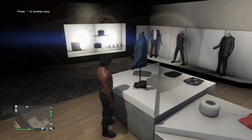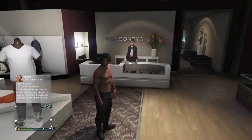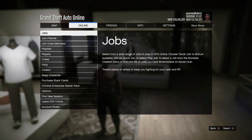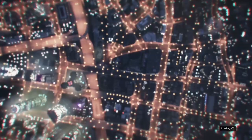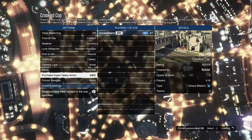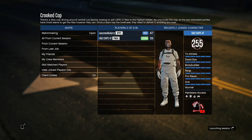Once you've got the outfit on, hit your pause button, go to Online, go to Jobs, Play Jobs, Rockstar Created, go to Versus, and start up the job called Crooked Cops. When you start up that job, invite either a friend or a random — it doesn't matter. The most important thing is to set the clothing to Player Own, because if you don't the glitch isn't going to work.